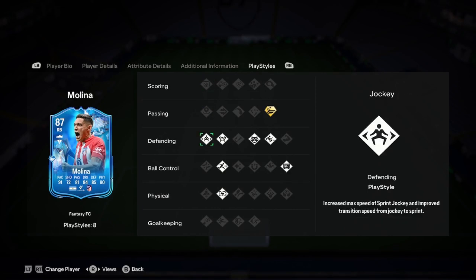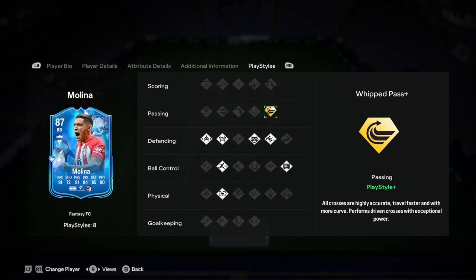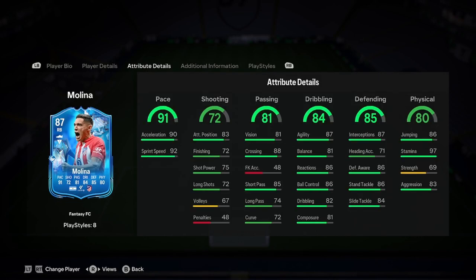Let's have a look at the play styles. He's got eight play styles: jockey, block, rapid, relentless, press, and slide tackle, anticipate, and then whipped pass plus. So all crosses are highly accurate, travel faster and with more curve. That's a good corner taker play style, and a free kick one too. His free kick stat is low, but he could be a good corner taker for you.